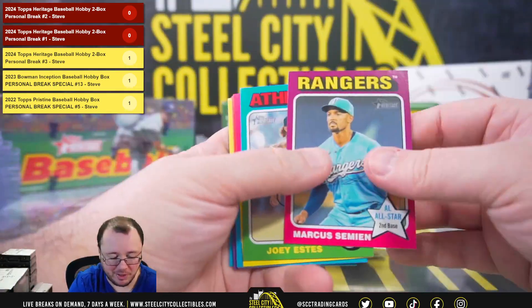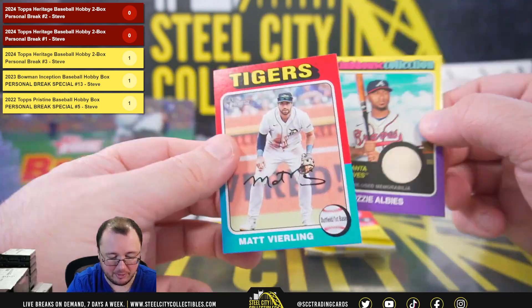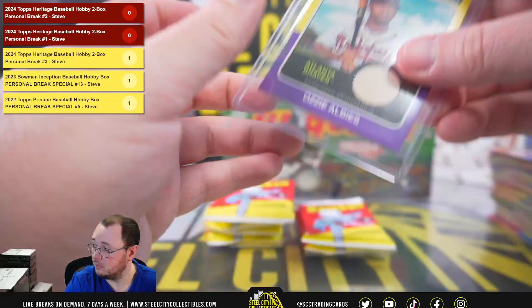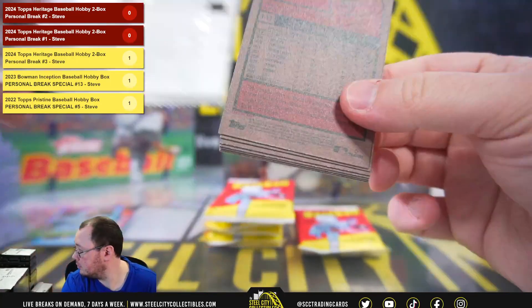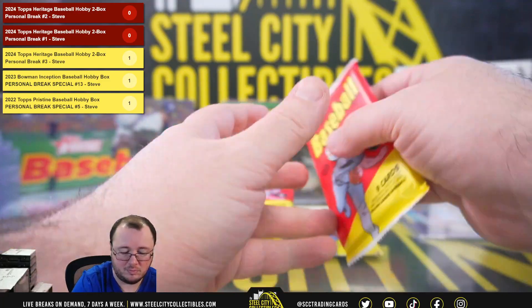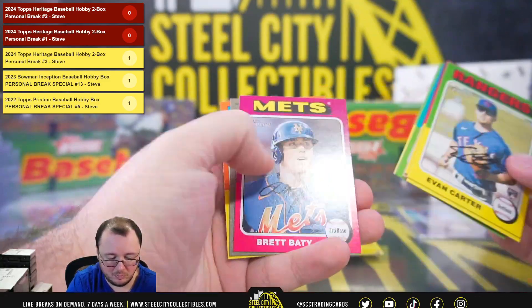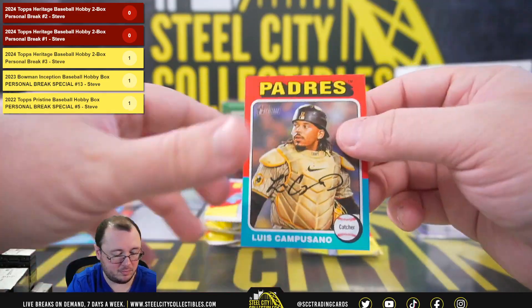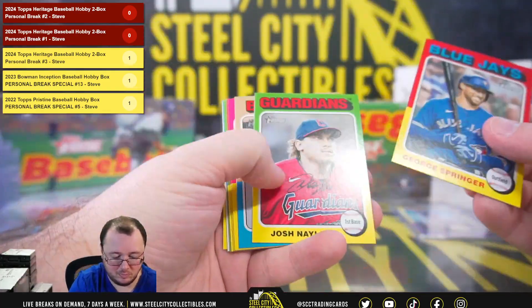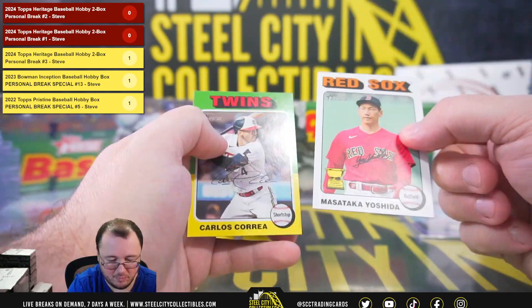I like that they're flipped, makes them a lot easier to go through. Here's our relic for the box — it's an Ozzy Albies game-used bat relic. I'll use a campesano. Got the Ushita there — all white card, it looks different.